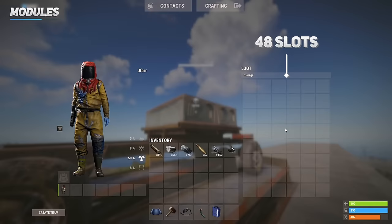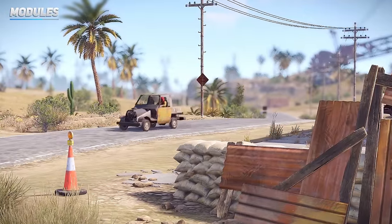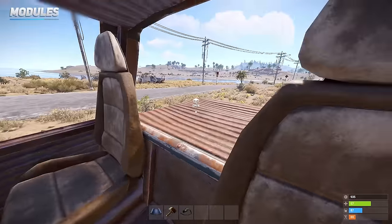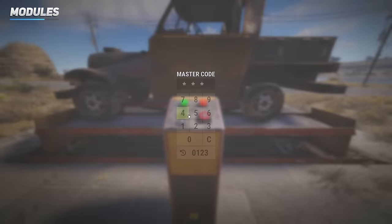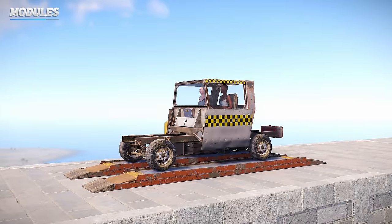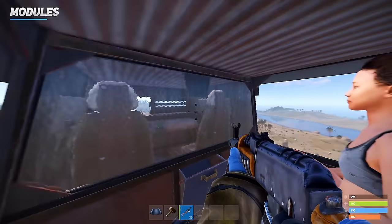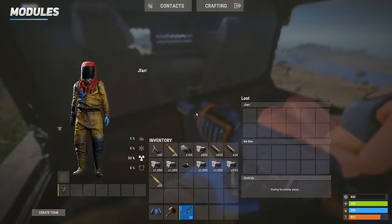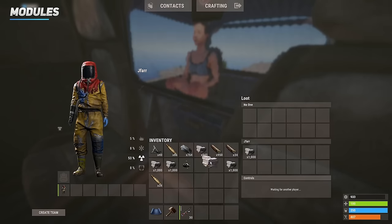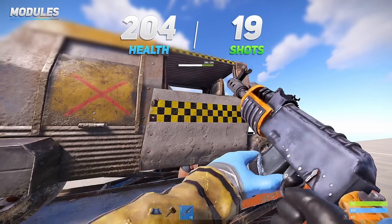The storage module is a single-slot item that can hold up to 48 items, making it great for quickly transferring items between bases, raids or monuments — especially with multiple chained together on a 4-slot chassis. If you're using an open cockpit, you can access the storage if it's directly behind you. Most importantly, if the vehicle is locked, other players can't open your storage. The taxi module is a single-slot item to safely ferry around two passengers surrounded by bulletproof glass. A shared trading container between the driver and passenger holds 12 items, allowing for safe transactions. The driver also has the option to kick out passengers. At 204 HP or 19 AK shots, the bulletproof windows break.